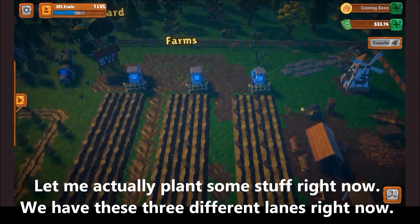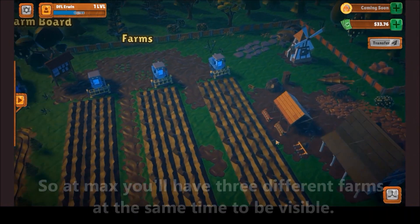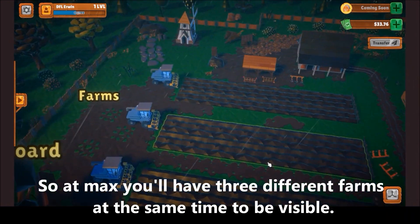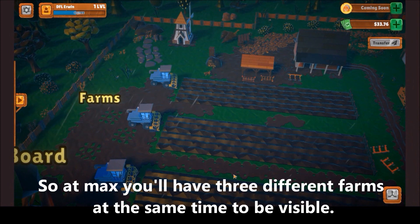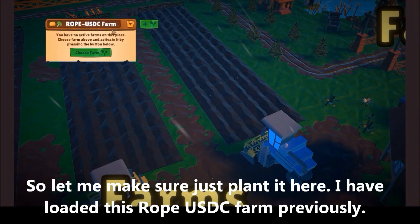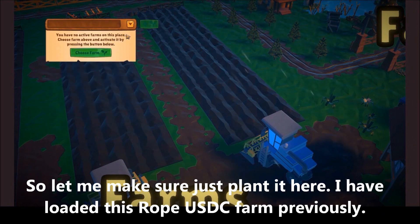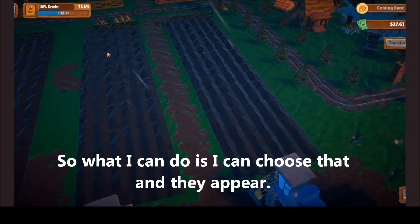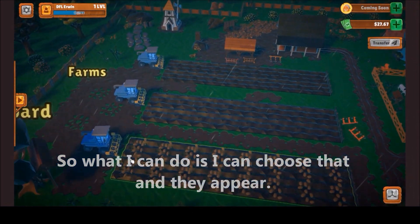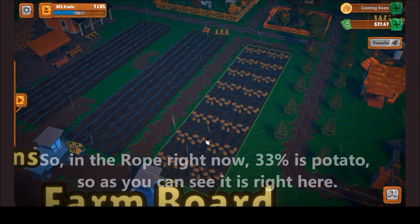So let me actually plant some stuff right now. You can see we have three different lanes, so you can have a maximum of three different farms visible at the same time. Let me plant it here. I have already planted this ROPE USDC farm previously, so I'm going to choose that — and there it appears. The ROPE right now is represented as a potato.